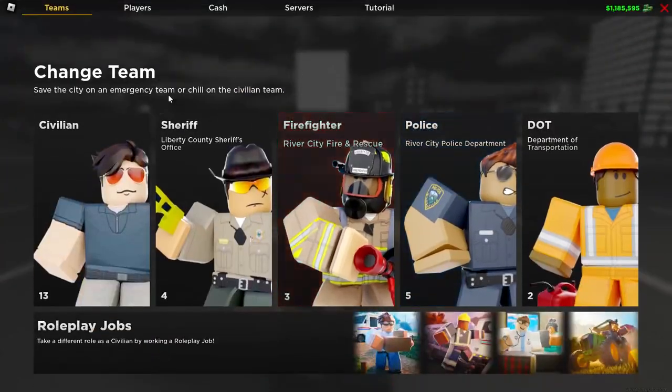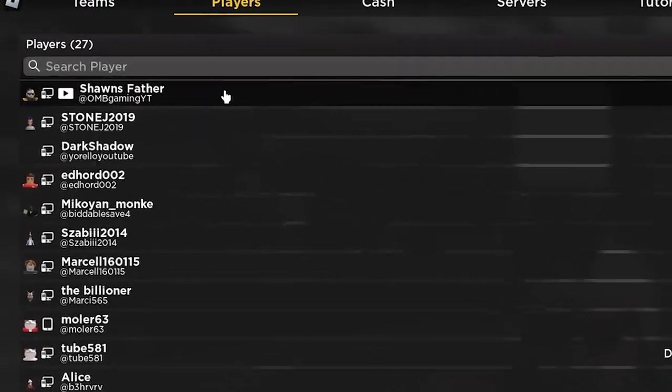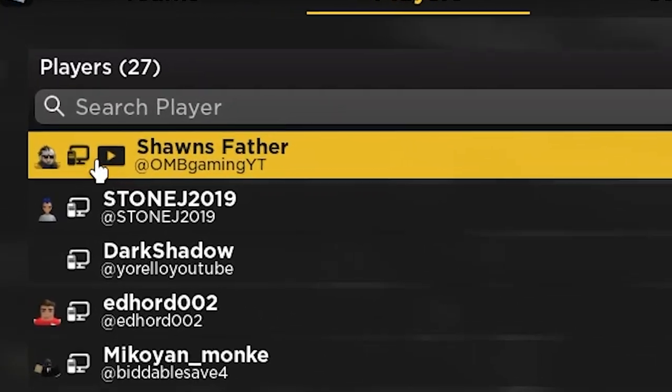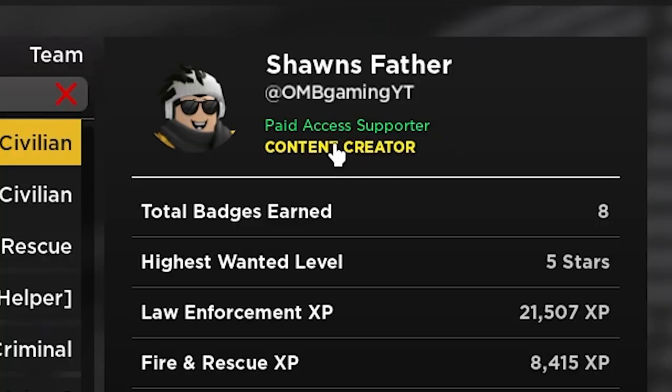Now, if you head up into the top right and click on the menu and then come to players, if you're in a server with a PRC ERC content creator, it will now come up with a content creator badge beside them, as well as underneath paid access supporter.